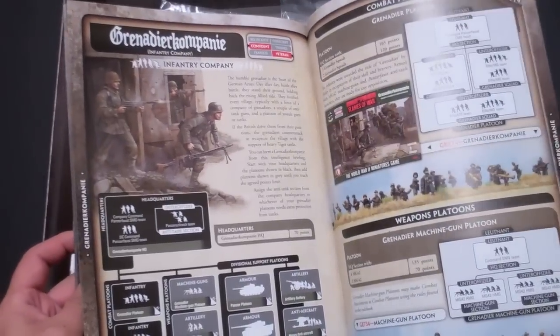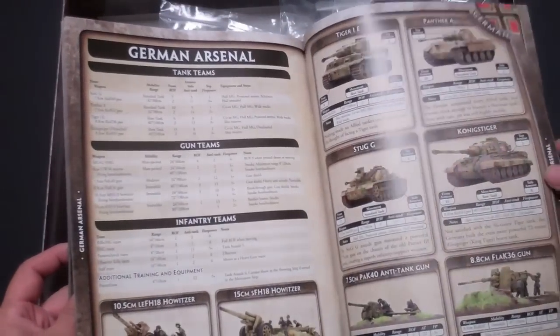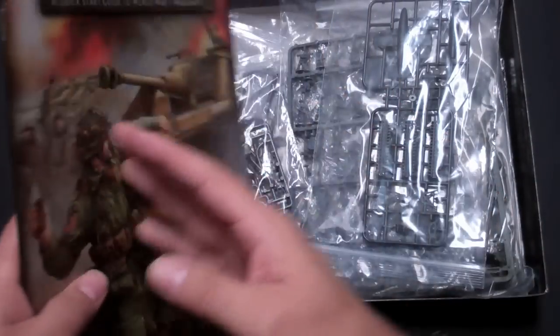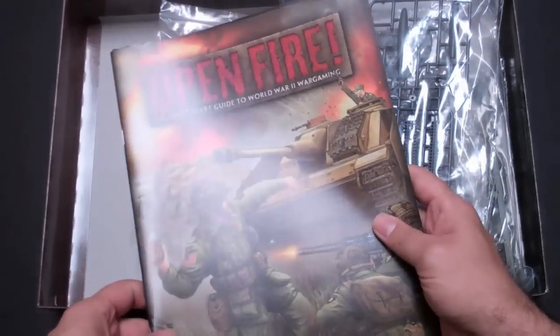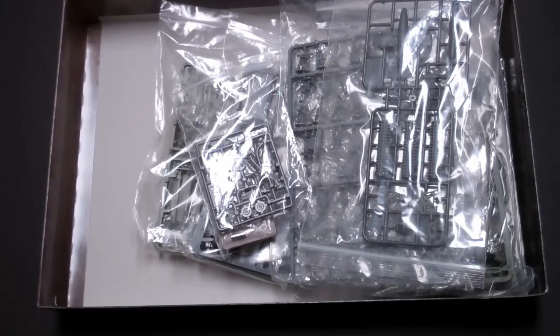You get slightly more detailed sample lists for both Germans and Americans. You could just use this book to get started without having to go out and immediately purchase a whole campaign book. You'd use this along with what comes in the box set and go out and buy a few more units to get up and running.